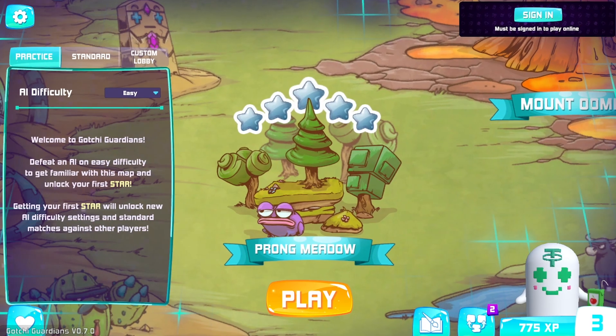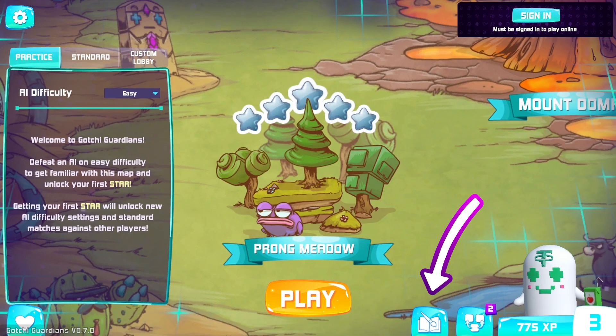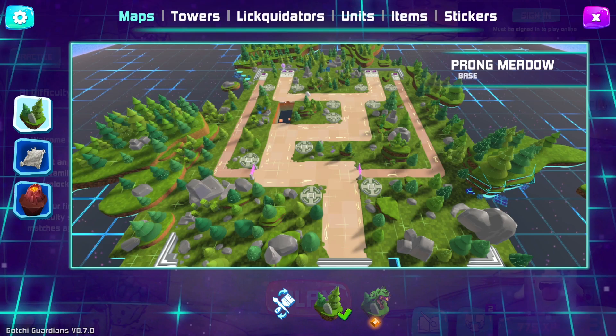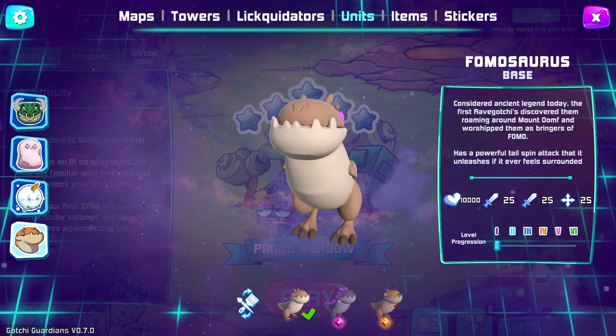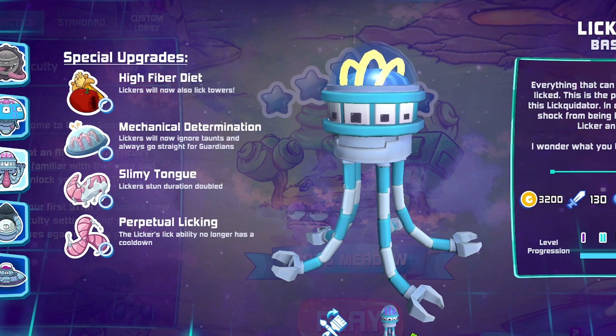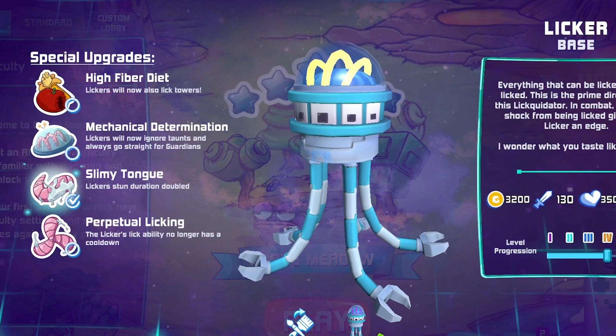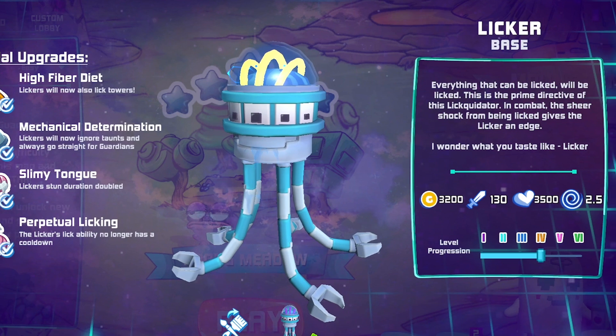You can get a taste of the game by playing against the AI without even logging in. You can find a handy glossary at the bottom of the page with a list of maps, towers, enemies, units, items, and even stickers. Read them to find valuable information about how in-game items and characters behave, helping you come up with the ultimate strategy.